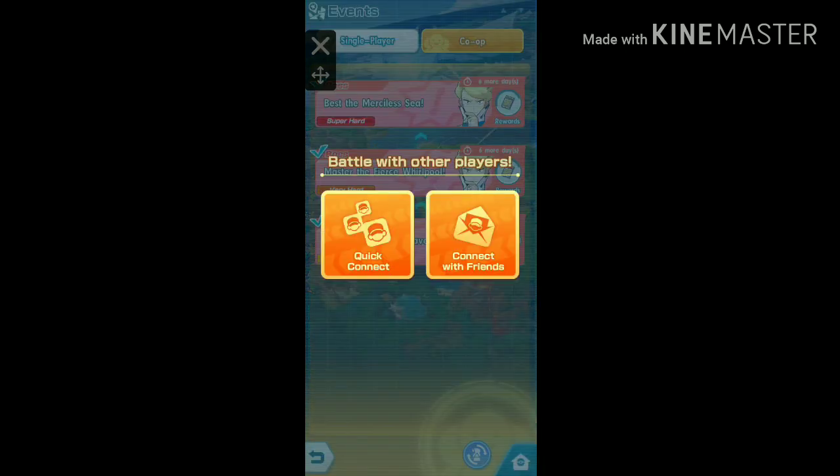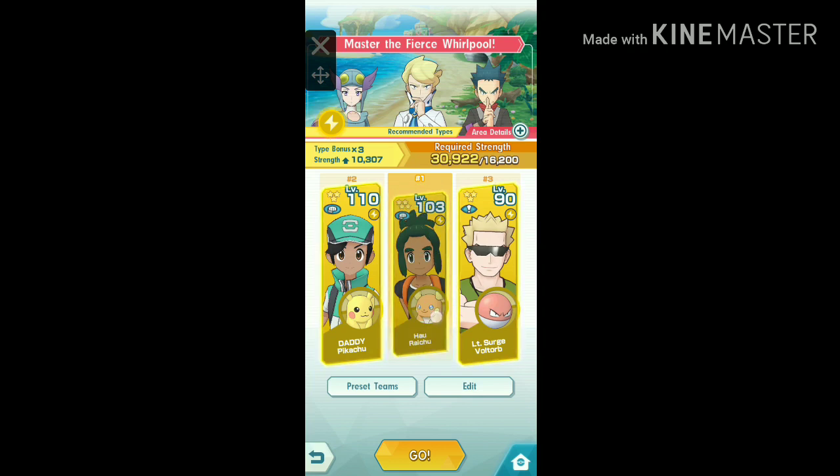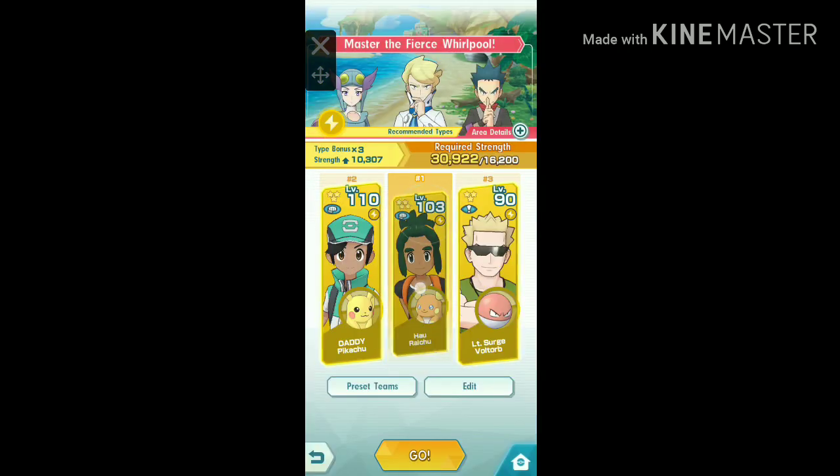Now which difficulty should we choose? After doing some calculations, I learned that Very Hard is the fastest to collect vouchers. So we'll go in and connect with friends. For the team, you need at least a level 100 Reissue. If you have upgraded him to the max level 115, that would be the best. The other two teammates are not that necessary, but still keep them as a backup.